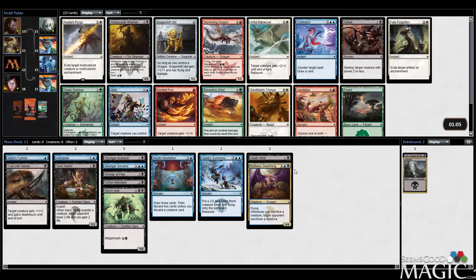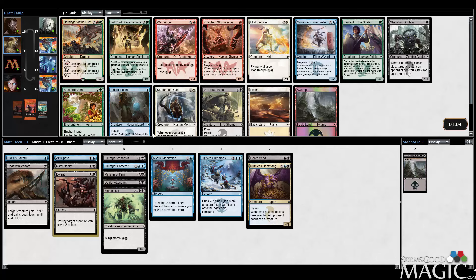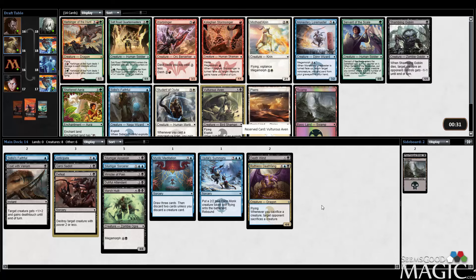Not a terribly exciting first pick here. Ambuscade Shaman is clearly the strongest, but it's not what our deck wants. I think we're just going to take Defeat, which is a pretty mediocre removal spell, but certainly good enough for what we're running and has a very good chance of making our main deck. Next pick — passing on Harbinger of the Hunt, certainly the strongest card here, but we're definitely slamming Vulture of Savin, which is pretty much exactly what you want when you're in blue-black. Hoping to table the Shambling Goblin, which is a pretty excellent exploit creature and just a really good creature for our deck since it comes down early and really punishes X/1s like Dromoka Warrior.